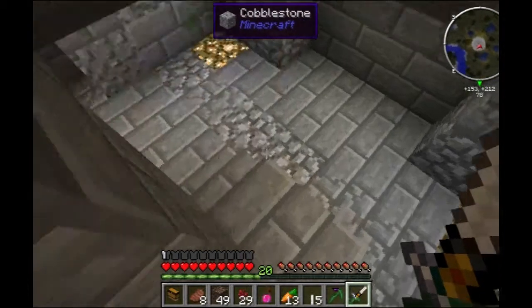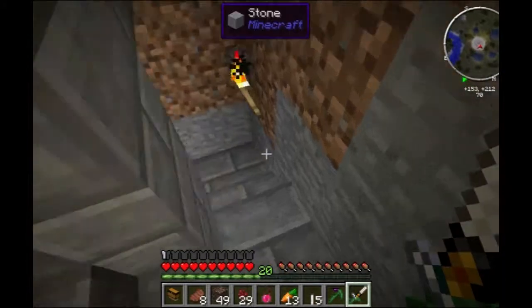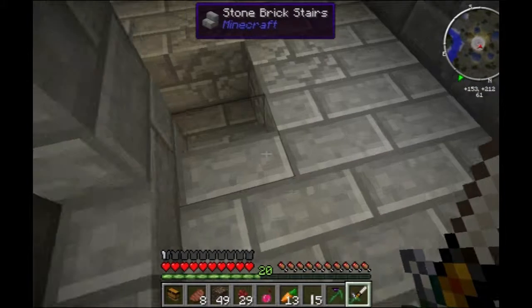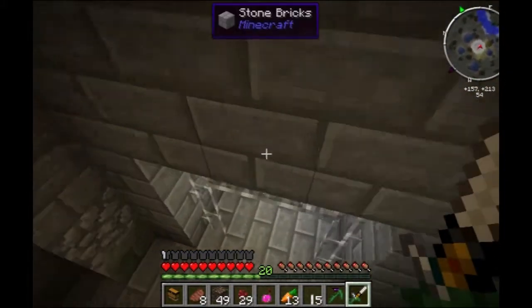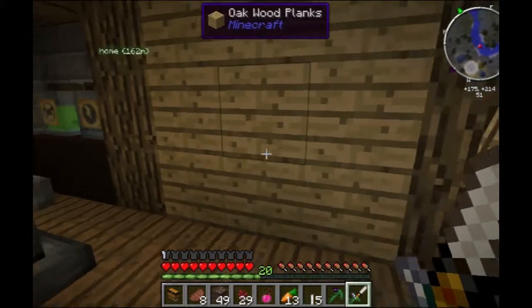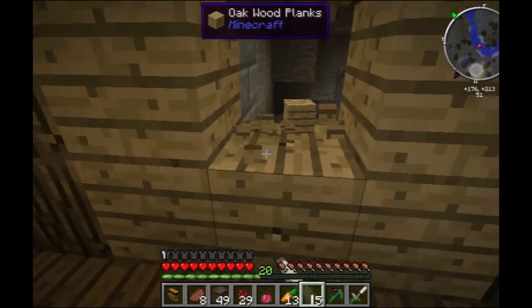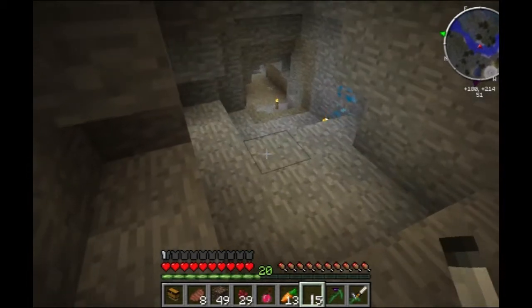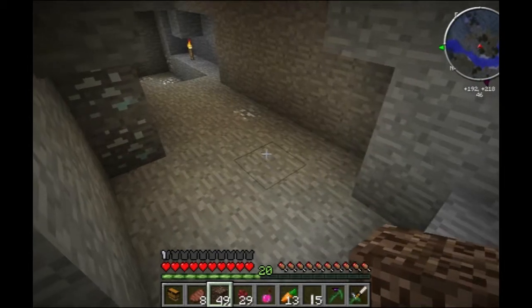We've got six ingots and seven nuggets worth of iron, I'm gonna empty out the nuggets. Do we have a nugget cast? I don't know, can that be a thing? Yes, you can make a nugget cast. But we don't have one now, so we can't do it now. But I will make one once we get done.